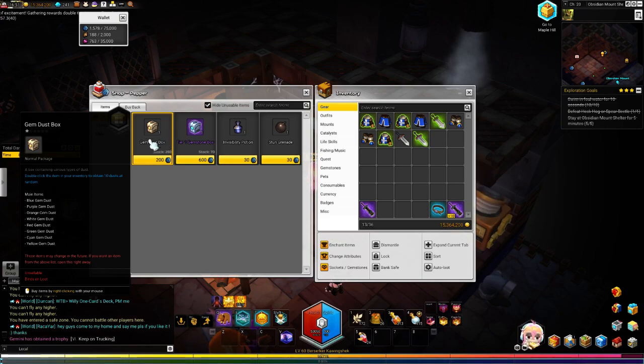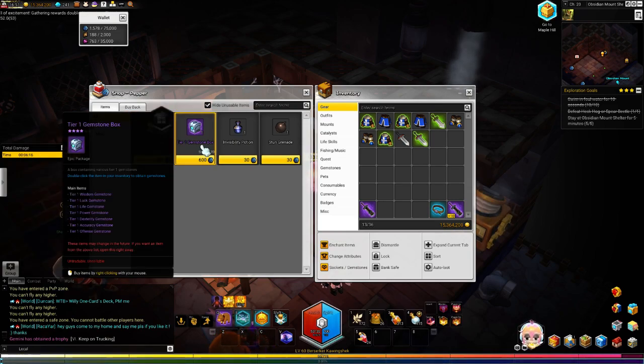You can also purchase dust boxes here. With those dust boxes you can go to Tria in the middle of town and purchase something for 200k, combine it with gem dust, and craft a gemstone which is random. This is probably the most efficient way to not spend any money because you are just killing enemies and getting Treva currency instead of Mesos to farm some gemstones.